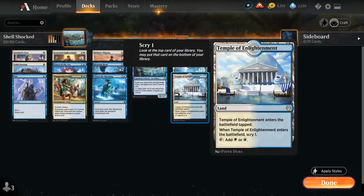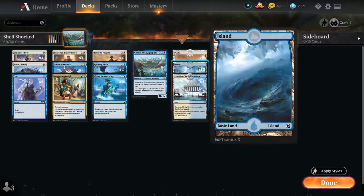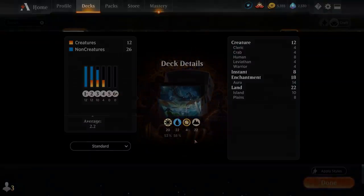For the mana base, we've got four copies of Temple of Enlightenment, which lets us scry 1 when it enters. Sadly there's no blue-white pathway, so we don't have any pathways. Then it's ten basic islands and eight basic plains. That's our deck — now let's jump into some games.